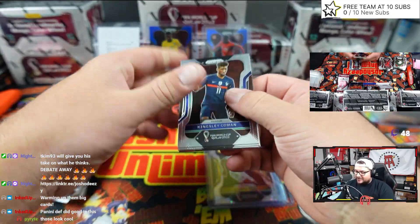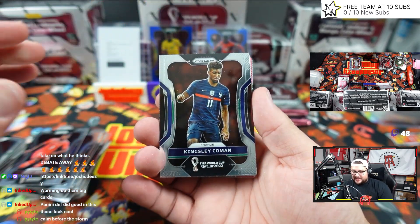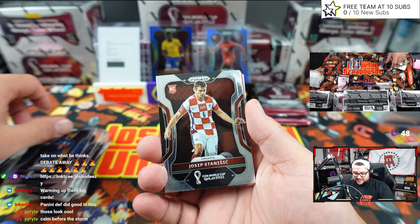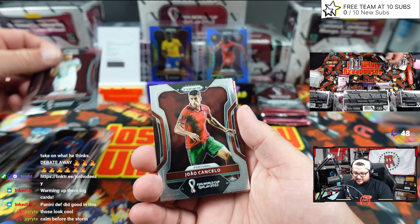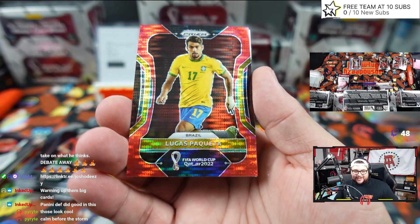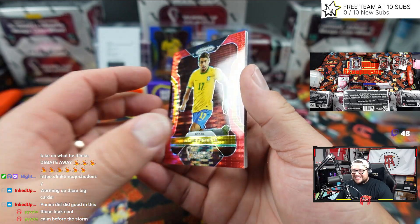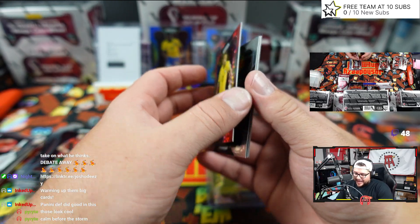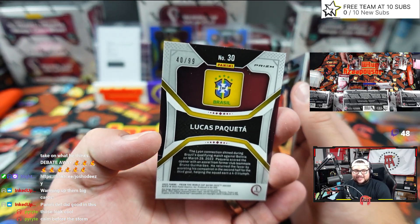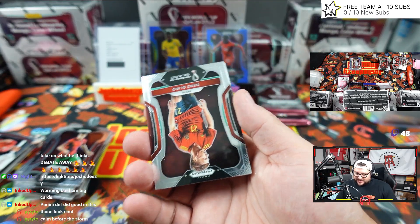Hey, if you guys haven't yet, check out the Twitch — you'll really enjoy the lives, we give away stuff all the time. You can't miss it. There we go — Lucas for Brazil, red out of 99, number 40 of 99. So blue was a lower number than red. Nice.